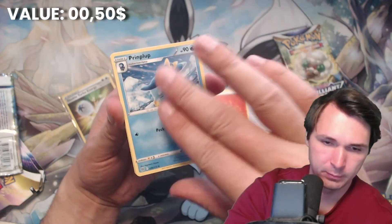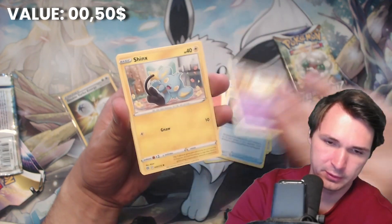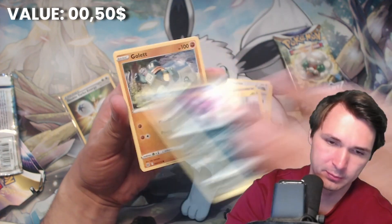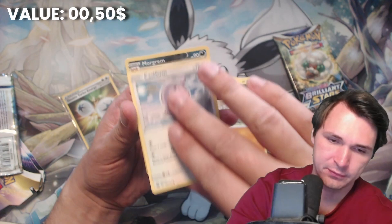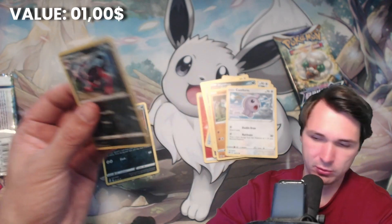Fire Energy, Prymplup, Cinchino, Cleansing Gloves, Milkury, Shinx, Impidump, Golat, Castform, Morgrem Reverse Holo, and Leapheart. Another non-holo rare.